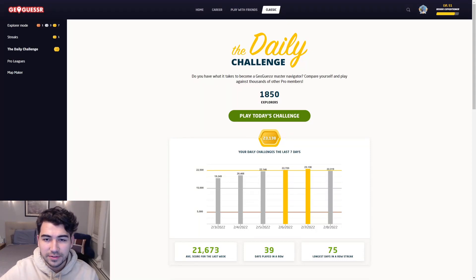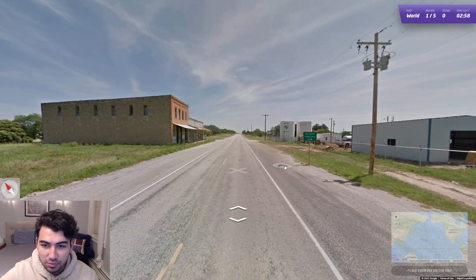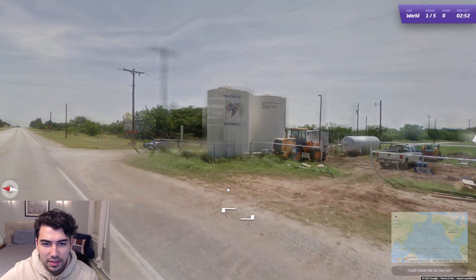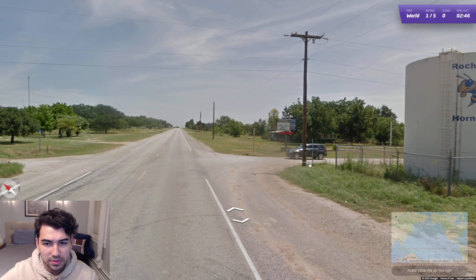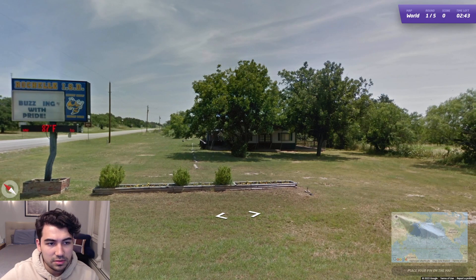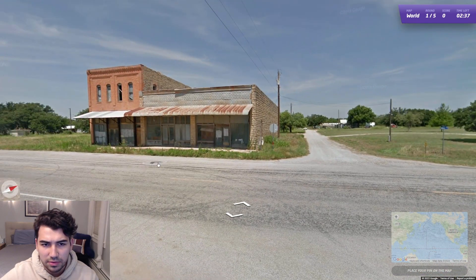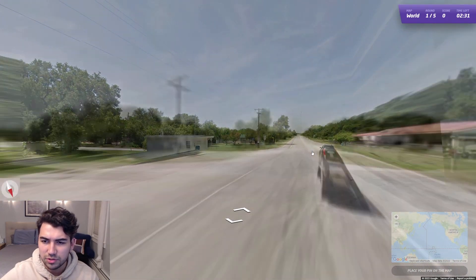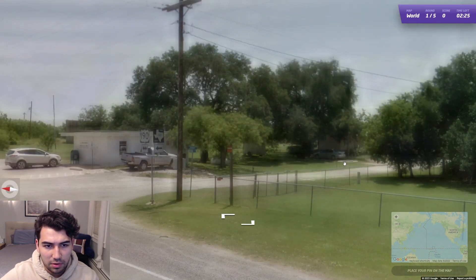Hello and welcome back to another episode of the GeoGuessr Daily Challenge. Yesterday we were unfortunately a little bit short on gold — let's just get 200 more points today. We are at the Rochelle Cemetery, in Rochelle, wherever that might be. They call themselves the Hornets — maybe something to do with the basketball team, the Charlotte Hornets? North Carolina, I think. Anyway, we have Interstate 190 but we are in Texas.